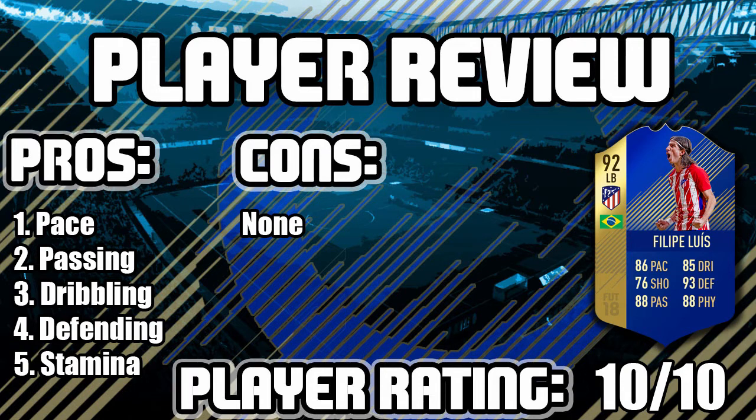Next up is his passing. Mainly the short pass for 1-2s and stuff like that, but 96 crossing is the main one there. If you do get this guy, put him on always overlap and he gets up the line. He can whip in nice crosses, and if you do have someone quite tall in the box, he can win them headers.